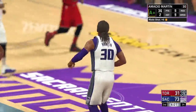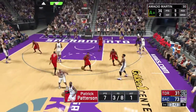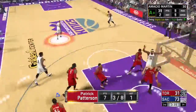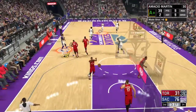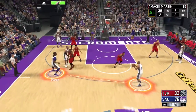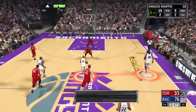So basically, to get this badge, it's pretty simple. Just as the name suggests, you got to catch and shoot. How many times do you have to do this? You have to do this 50 times. And you don't even have to make the shot — you just have to perform the action. As soon as you catch the ball, just shoot. If it doesn't go in, so what? As you can see, I missed the shot when I got the badge, proving that you don't need to make the shot.